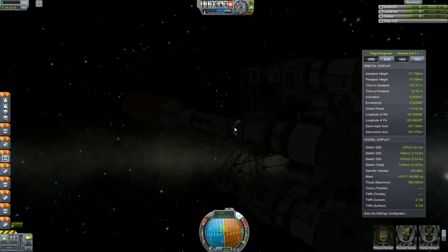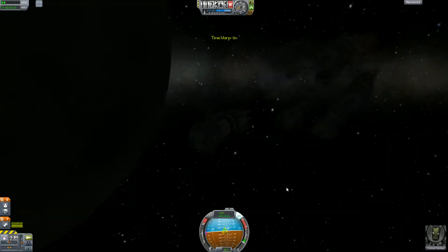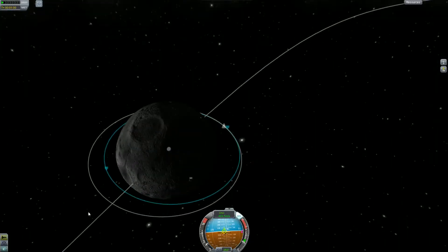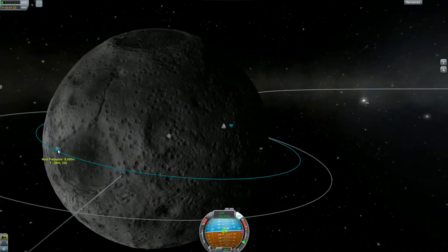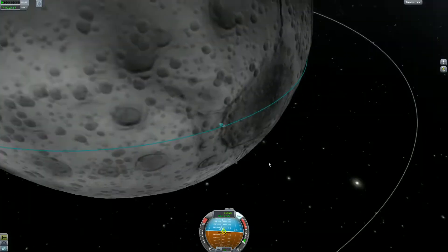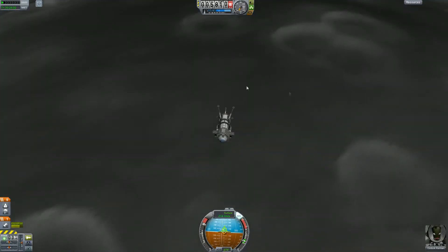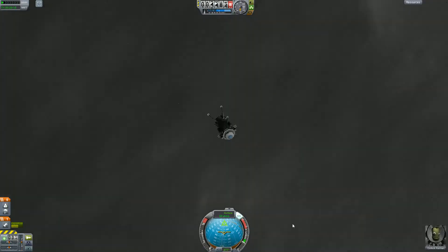Here we go with our first probe. This is running at four times normal speed. Just a quick burn to get away, and then I think I do the deorbit burn a little early here — just a tad bit too early. But that's fine, because we leave ourselves plenty of space above the ridge of the crater. I only need about five kilometers of altitude there. Coming in. This is actually the second or third attempt — I cut out all those failures.